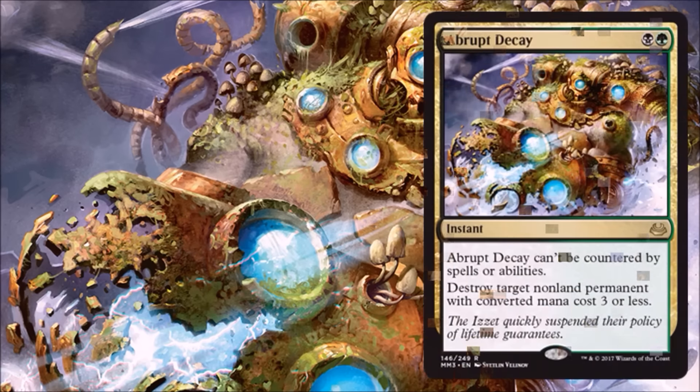Here's that third card I thought was definitely a lock for the set — Abrupt Decay — and I'm really happy to see this one. Nice value on a Rare here: $8 card, easily, all day long. Sees play in a ton of different decks: Abzan, Jund, Death's Shadow, Abzan Company, Dredge, just to name a few, and it sees a lot of Legacy play on top of that. Even though Return to Ravnica had a huge print run, you've got to consider $8 cards out of Return to Ravnica — that's a feat in itself at the Rare spot. If it wasn't reprinted here, I could see this being a $15 card maybe by the end of the year. I'm happy it made it in.